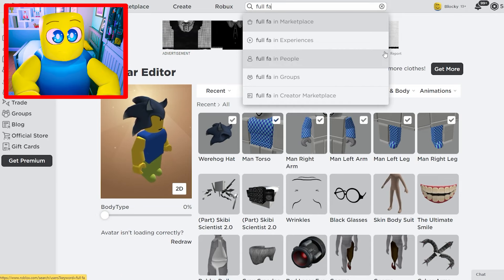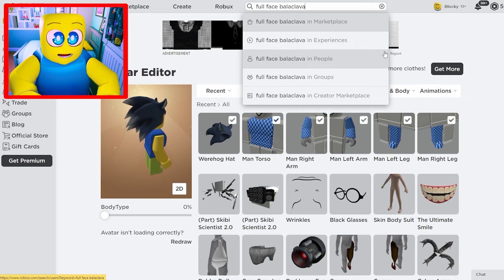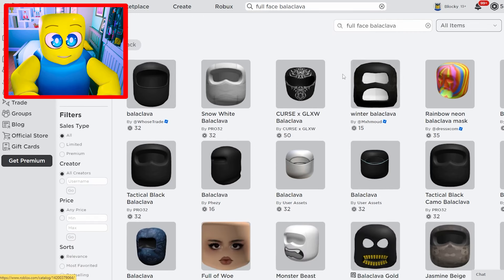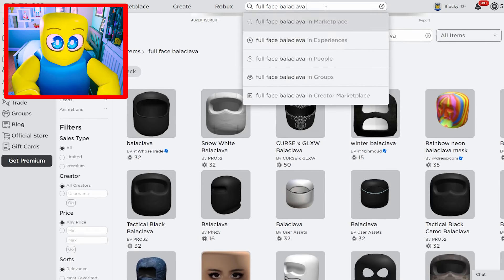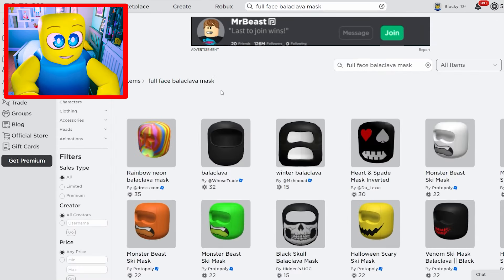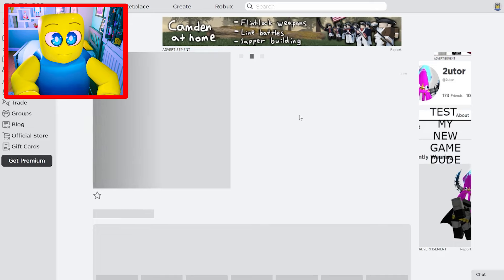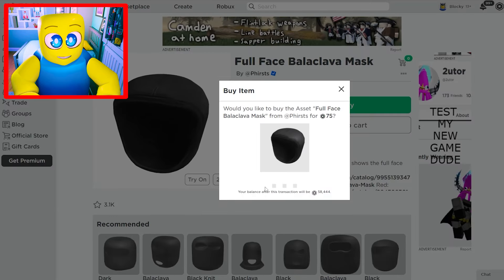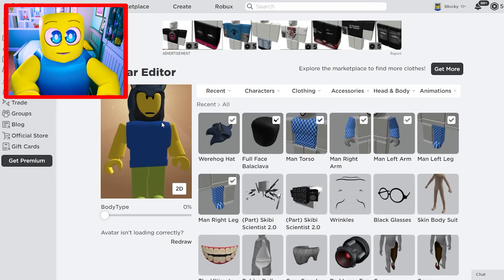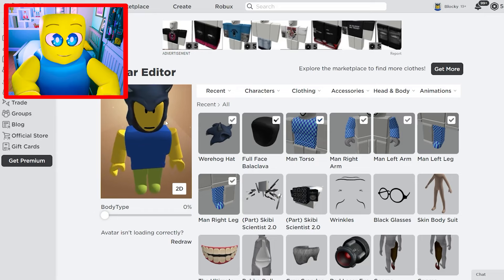The first thing we're gonna look up — and I bet you wouldn't be able to guess this — is the Full Face Balaclava. We need the Full Face Balaclava mask specifically — the Full Face Balaclava mask by Firsts. We're gonna buy that and equip it. This allows our face to be open but our head to be covered in shadows for our Sonic.exe.